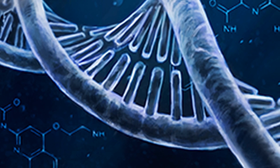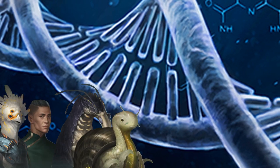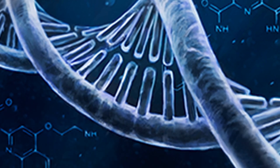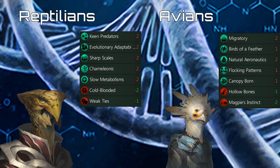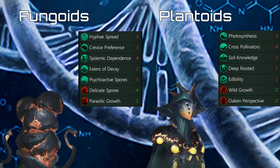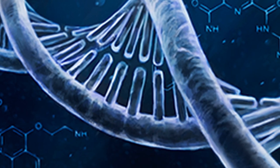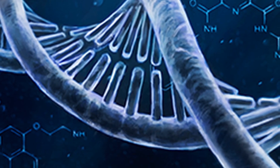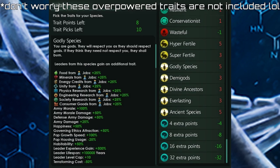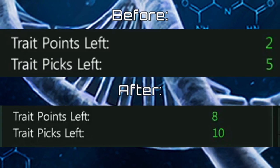Next on the list we have Species Diversity. If you ever felt like other species types are very bland compared to others, then you should definitely install this mod. It adds new traits for all species types and each species now gets 5 positive and 2 negative traits, so they should all be equally unique and interesting to play with. Also if you feel like trait limitations in vanilla are too restrictive, go ahead and install the More Trait Points and Picks mod, which allows you to pick 10 traits and gives you 8 trait points to utilize.